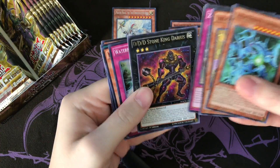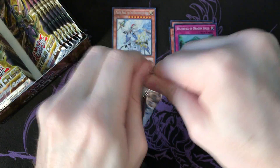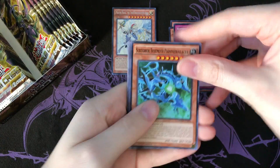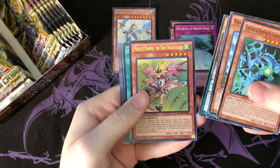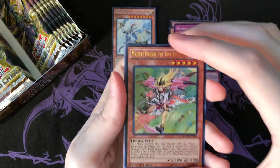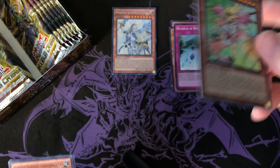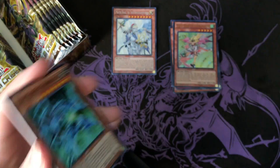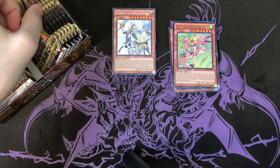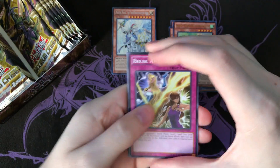Okay, so we got Waterfall of Dragon Souls - that's not too bad of a card, it's got some pretty cool applications. And ooh, Majesty Maiden! We're just getting the ultras one after another. Majesty Maiden is really cool because it can search Masterpiece, so I really love that card. Obviously you're only gonna really be playing this in a pure variant, but it's still a really good card nonetheless. We got two for two on the ultras for the True Draco - if we could get like the trap or maybe even the spell as well, that would be really good.